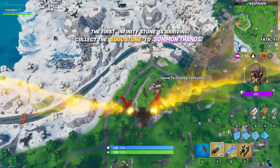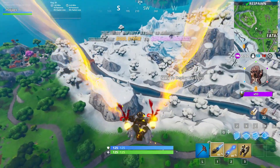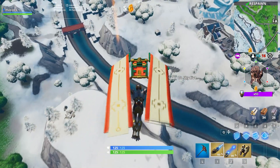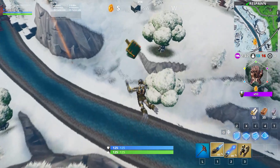The first stone is always somewhere in the middle or half of the circle, so watch the map closely. When you see the stone on the map, drop your shoot immediately and go towards the stone. Also, you have to keep the high ground — that's how it's easiest to finish it.